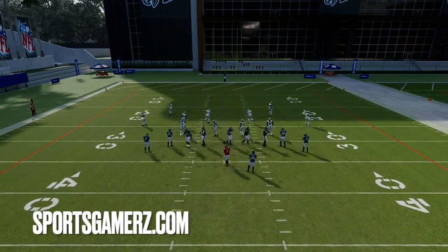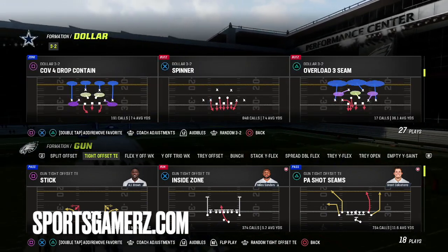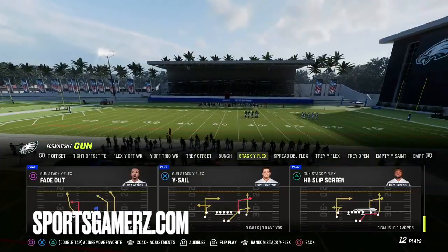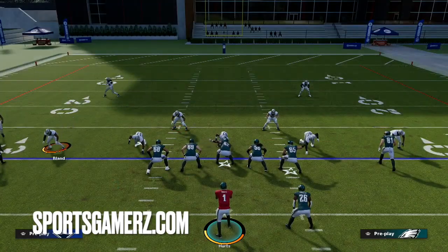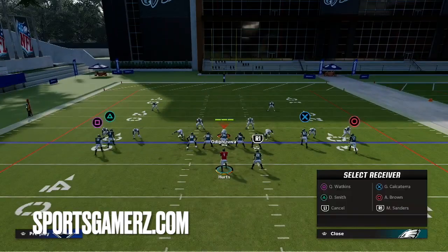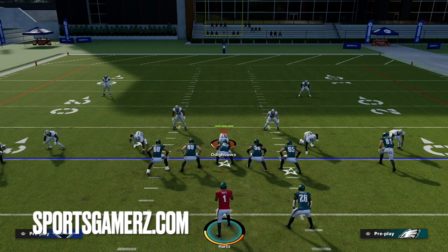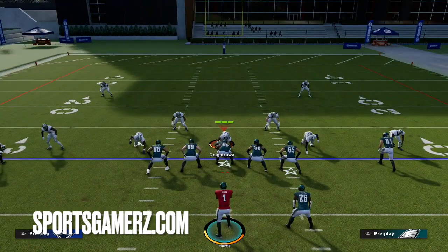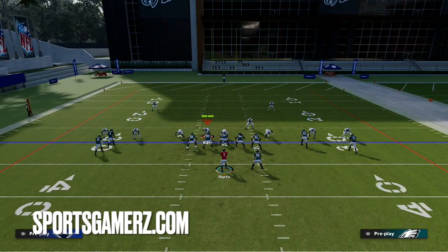Now you might be wondering, can you apply this to other defenses? Sure — somebody might run Dollar Spinner on you. No problem at all. Let's get into another play — I'll just pick, for example, Y-Sail. A lot of times people will run a defense like this where they want to try to get their DB off the edge. The thing with this is, once again, if we don't ID the DB — the guy who's the threat — we're gonna get screwed. So I'm going to slide protect to the left and ID the slot-blitzing corner on the running back's side.